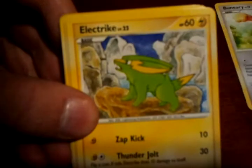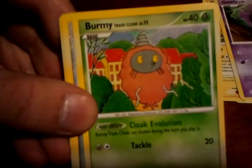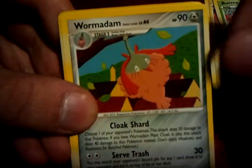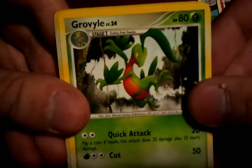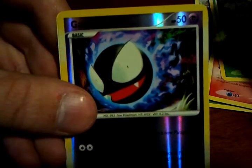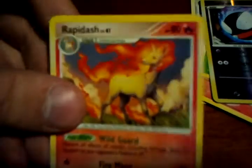Ooh, Beautifly — we all know this is going to be a good pack. Okay, Beautifly, Electric, Pikachu, Gastly, Burmy Trash Cloak, Wormadam Trash Cloak, Bronzor, Graveler, Graveler, Gastly Reverse — can't even read the name on there. And for the rare: Rapidash. Cool beans, Platinum.